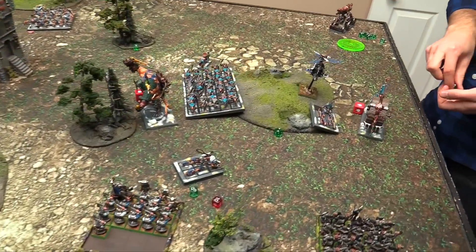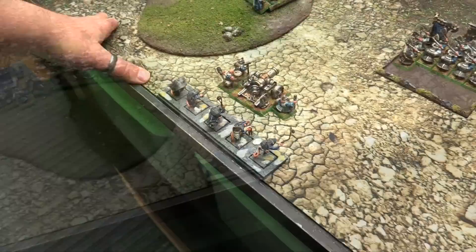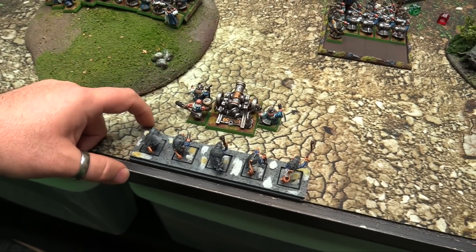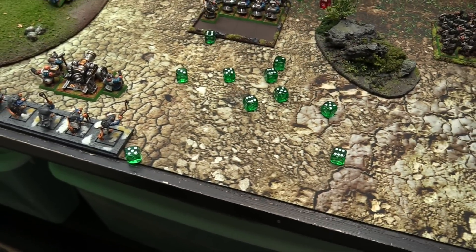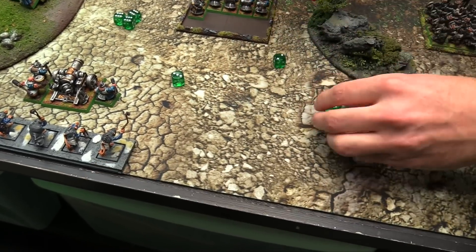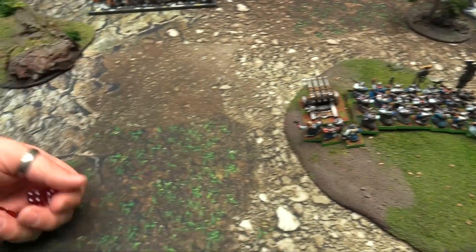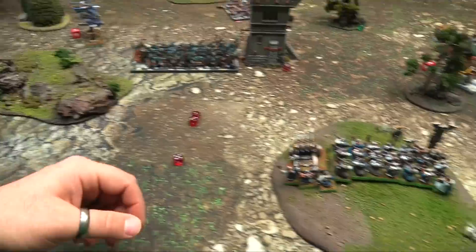Gutter Runners arrive from reserve - they can't charge this turn. Using throwing weapons and double-tapping slings - looking for fours to hit, sixes to wound with Strength 3. Four poison wounds. BSB gets five plus ward saves against shooting plus five plus armor saves - saves three, loses two crew. Two crew die, one lives.